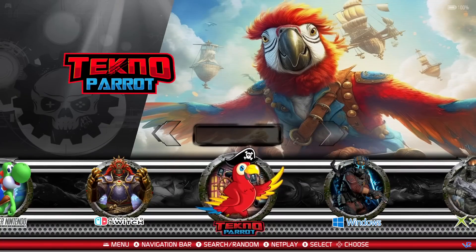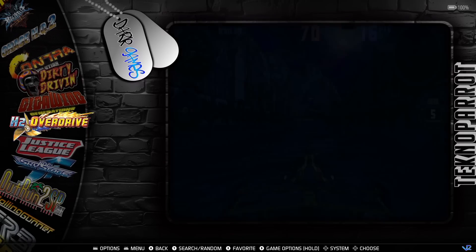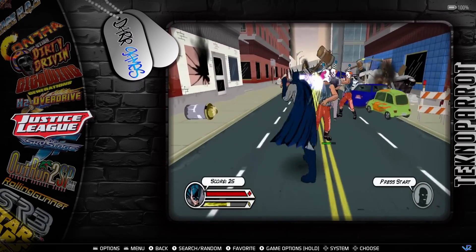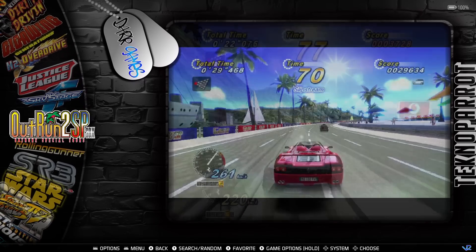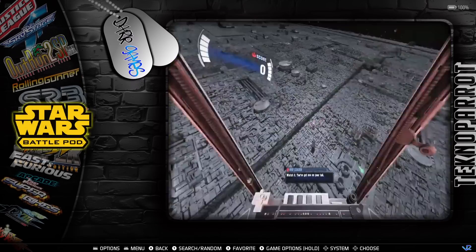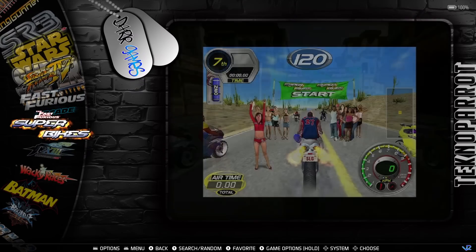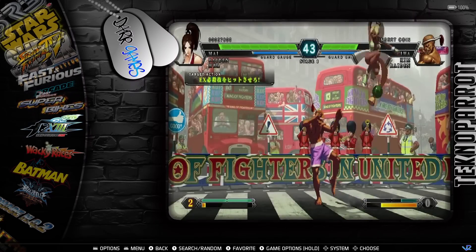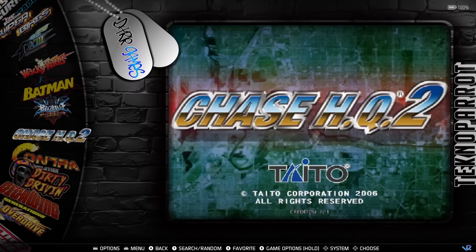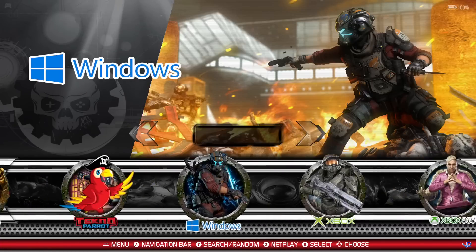Techno Parrot has about 18-20 games including Dirty Driving, Giga Wing, H2 Overdrive - newer arcade games that are super fun to play, and also why this build is so much bigger to download. Street Fighter 4, Fast and Furious Arcade, Super Bikes, Wacky Races, Batman, Chase HQ, Contra Evolution, and various driving games are also included.